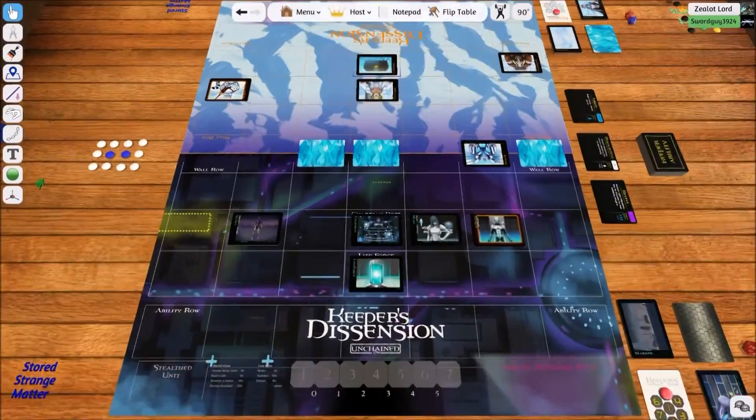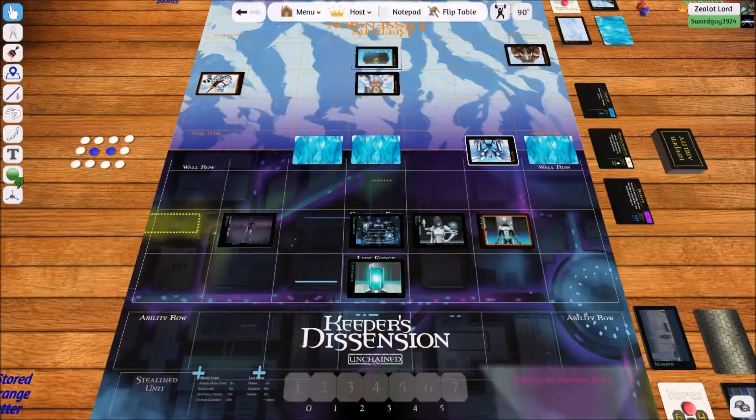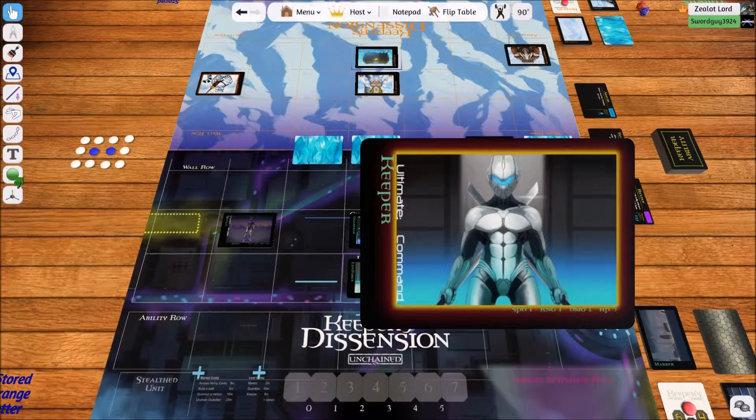Let's say it's my turn and I have five actions. I see that this guy is getting dangerously close to my other guys — I need to take care of him. Let's look at my Keeper and see what he can do. He has a Speed of 1, a Range of 1, a Damage of 1, and HP of 5.